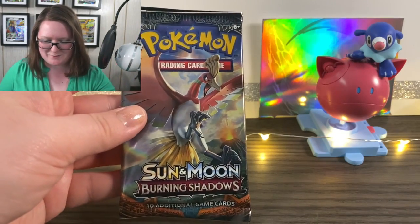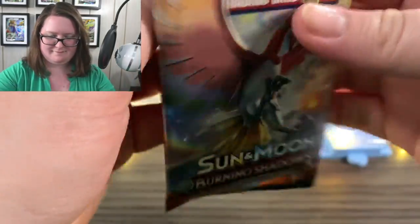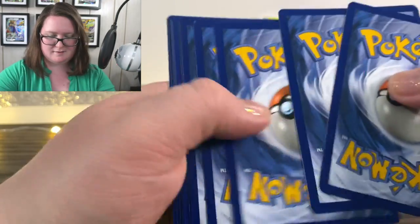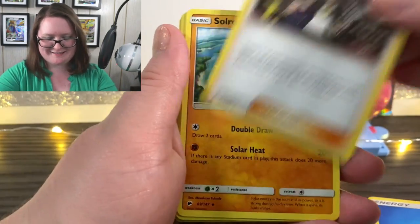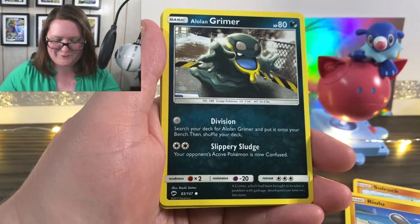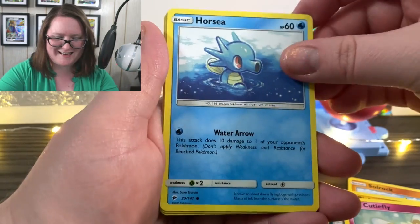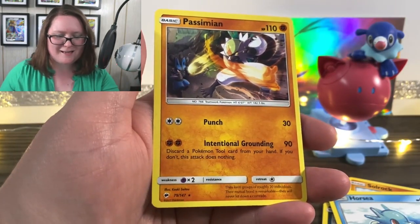Up next is the Pokemon Sun and Moon Burning Shadows pack. First up we have our water energy. We have a Guzma, Solrock, Plumeria, Armiolu — I like him a lot, he looks super cute. We have a Lolan Grimer, a Ledyba, Cutiefly, Horsea — also super cute artwork honestly. We have a Reverse Holographic Heracross, and a Passimian.